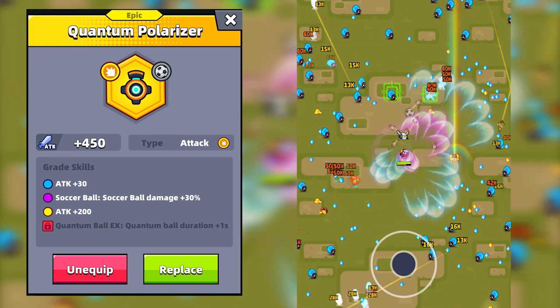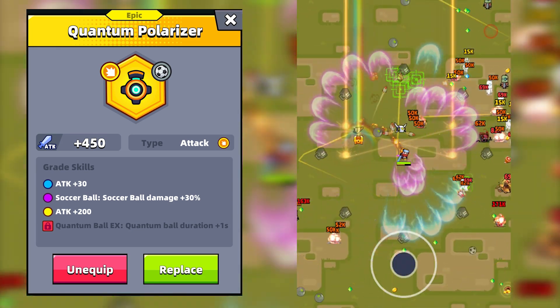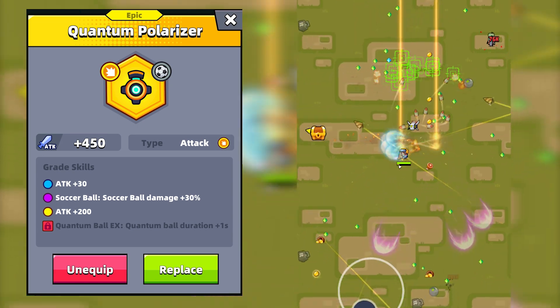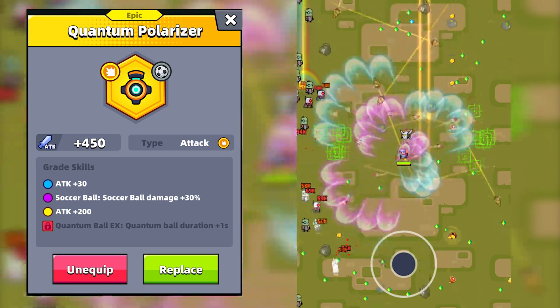The third skill increases attack by 200. The fourth and final skill is Quantum Ball X — Quantum Ball duration plus 1 second. When the Quantum Polarizer reaches a red Legend grade, the duration of the Quantum Ball will be increased by an additional 1 second.